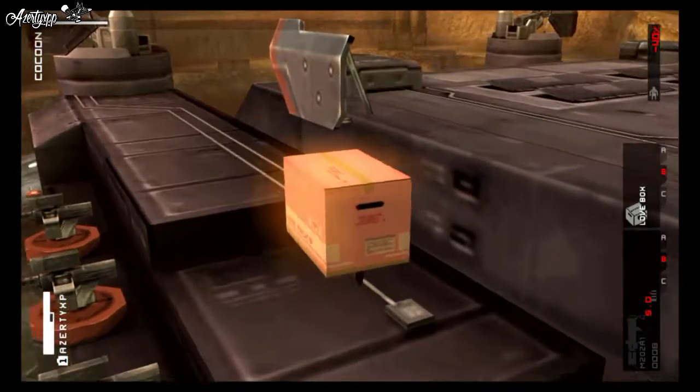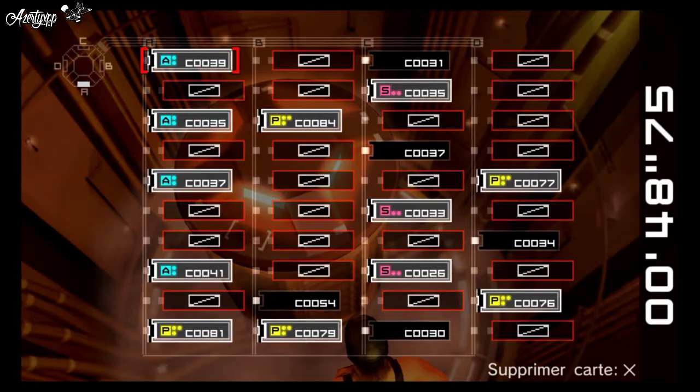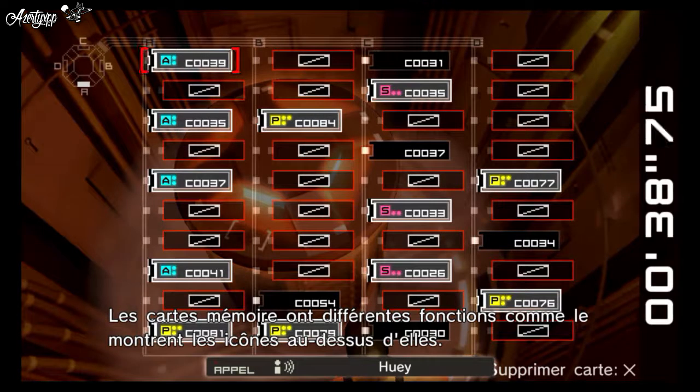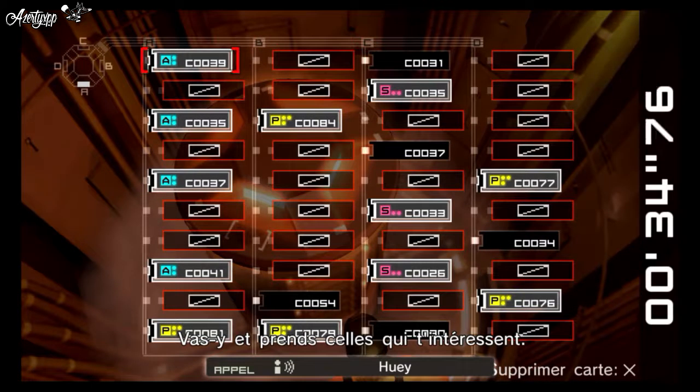Pull out all the unlocked memory boards — all the unlocked boards will have icons over them. Any boards you remove can be used to build our own AI weapon. Memory boards have different functions according to the icons displayed over them. Go ahead and take whichever ones you want.